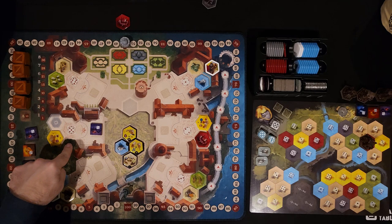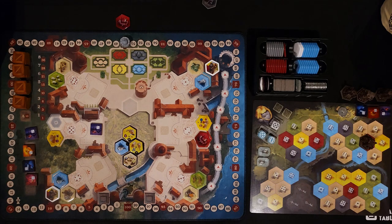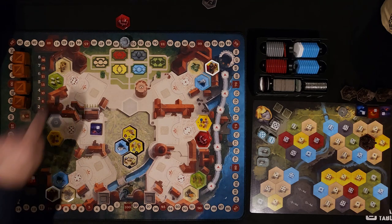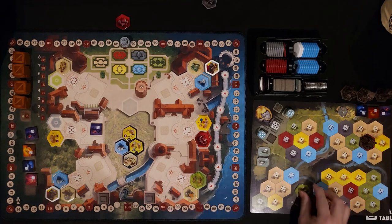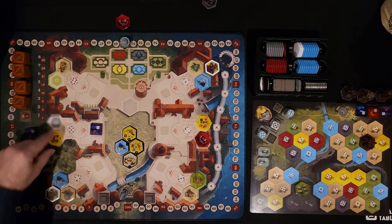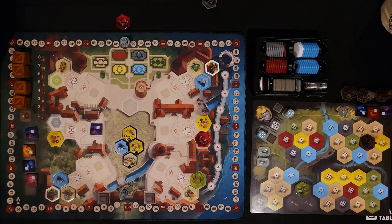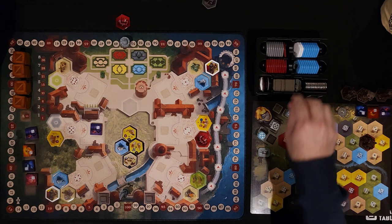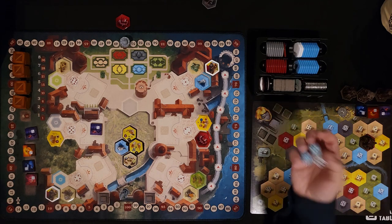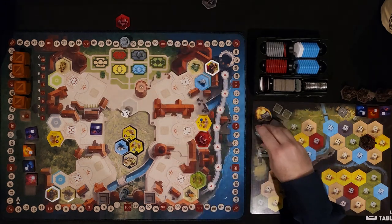You use the dice to gain things from the number related to each die. You can use workers to adjust a die up or down by one. These sheep are looking pretty good — there are four of them and you'll score victory points based on those. I'm going to go after the sheep. Put the sheep there, and then I need to figure out what to do with the five. I'm going to adjust the five down to a four and grab this ship tile and put it in my key space. I rolled a four and a one next.